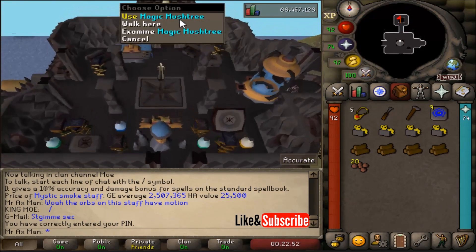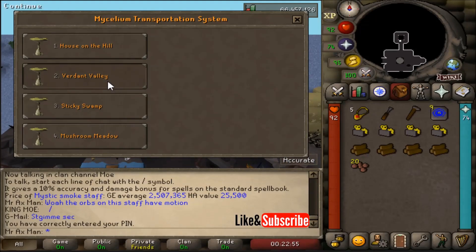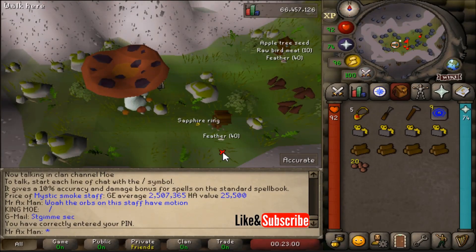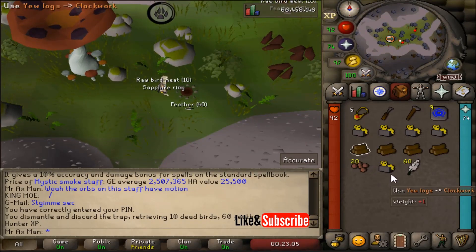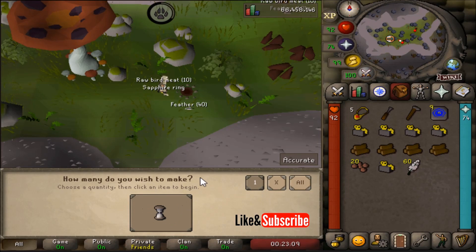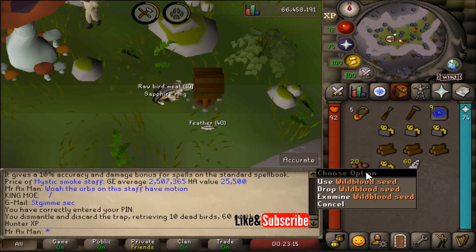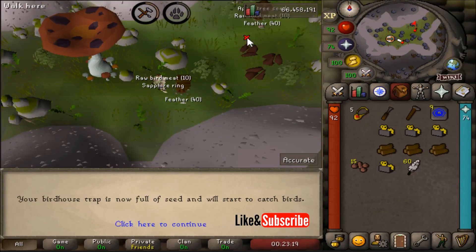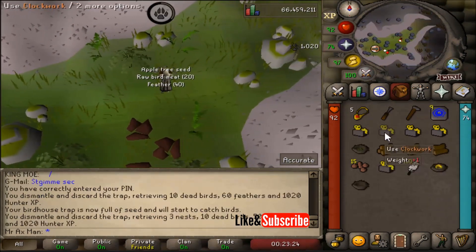Then I run north to the Magic Mushroom and I teleport to Birdent Valley. I go to the first birdhouse and I empty my yew birdhouse. I use yew logs on the clockwork — as you can see I got the clockwork back, so I use one there. Then I make the birdhouse and place it on the space. I use my wild blood seeds on the birdhouse to fill it. Then I run over to the second birdhouse in the northeast and do the exact same thing.